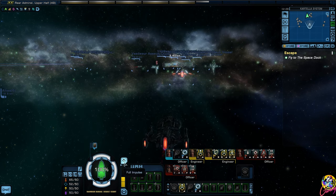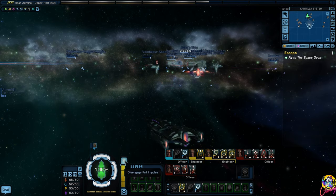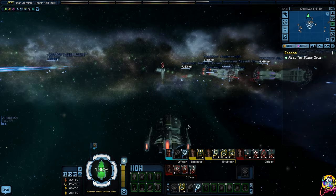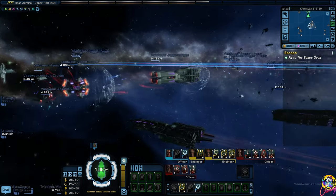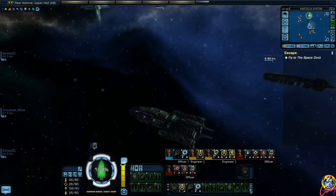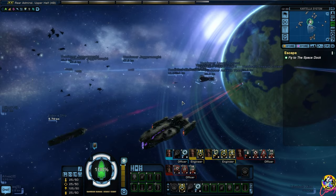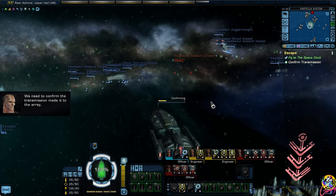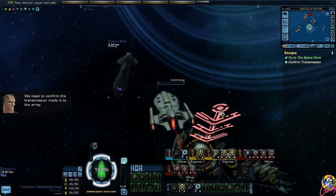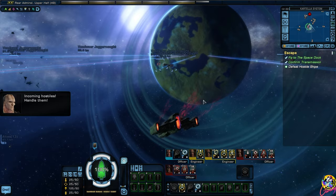Space dock - where are you? I still can't do full impulse. Get to the space dock and ignore these shooting ships. These ships remind me of another online massive multiplayer game - what am I thinking of? We need to confirm the transmission made it to the array. Incoming hostile - handle them.